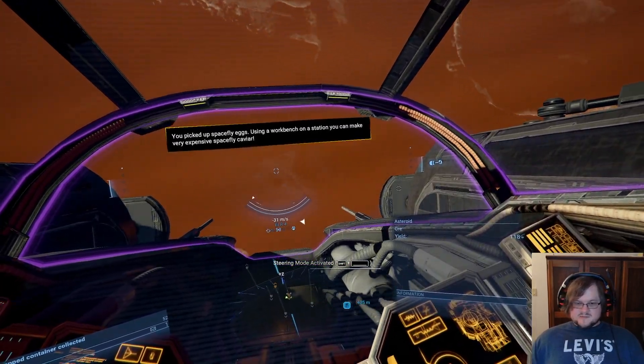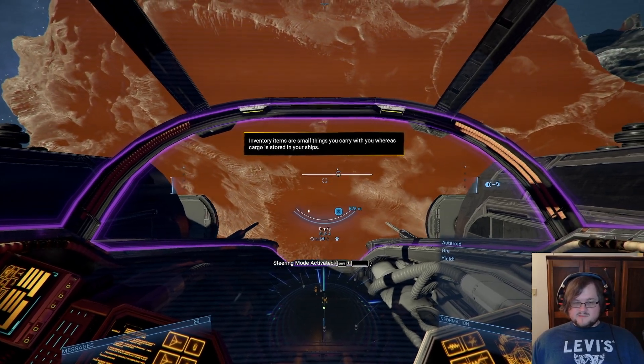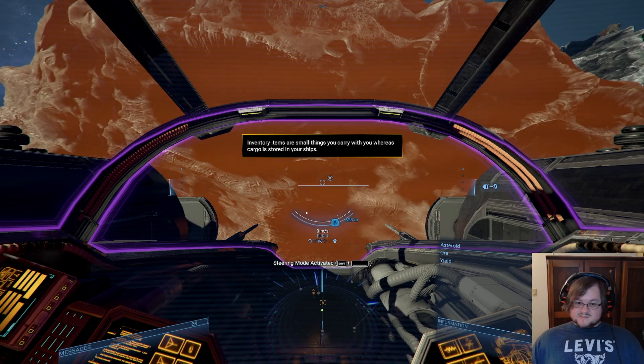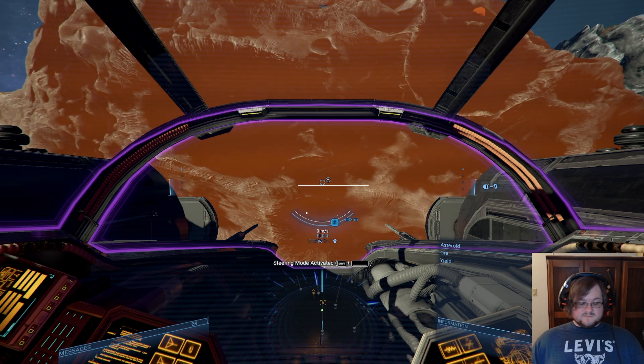You can do this with ore — it's not that useful. But if you are going to go and look for Nvidium in the early game to bankroll yourself, you could very, very easily make enough money to start affording some better ships very quickly.